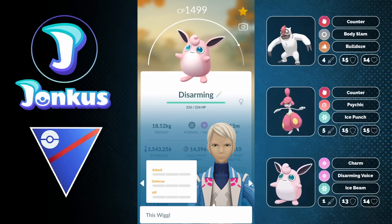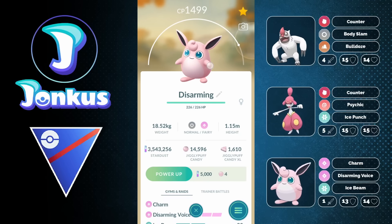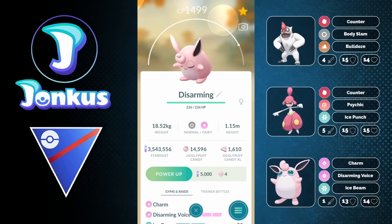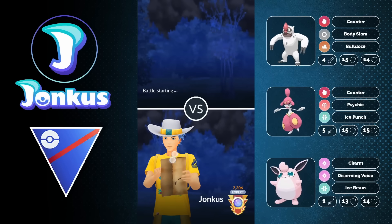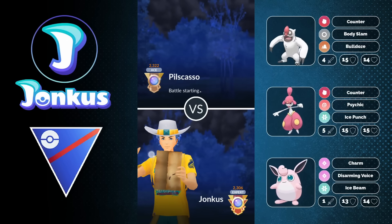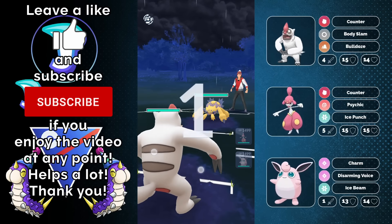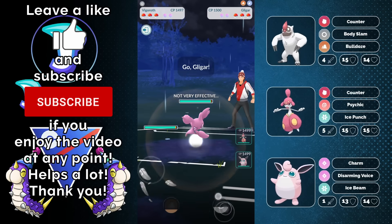Hello and welcome to the new video! Today we're going to take a look at a legend team from a Japanese player featuring Wigglytuff, which is also learning Disarming Voice — a move it learned since last season, making this Pokémon a little bit easier to play. It's going to get to the move a little bit faster. It's a very interesting Pokémon, but this team in general is very special.